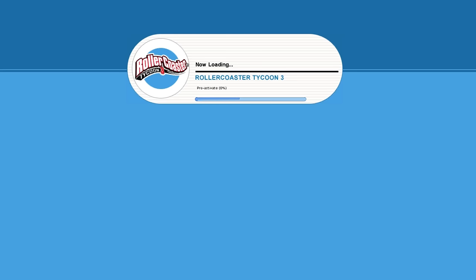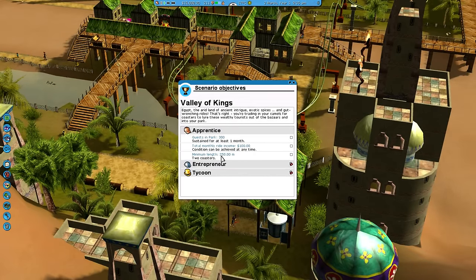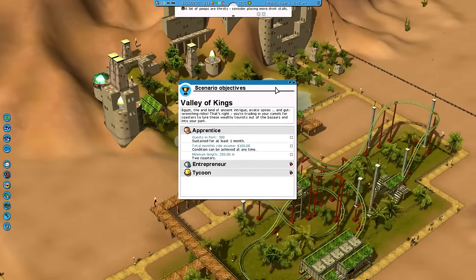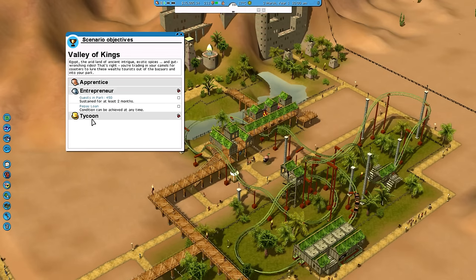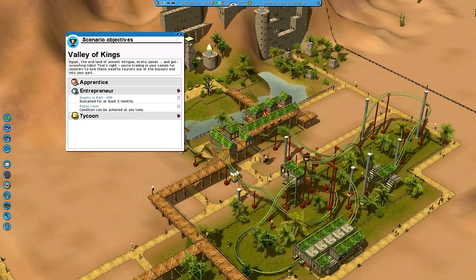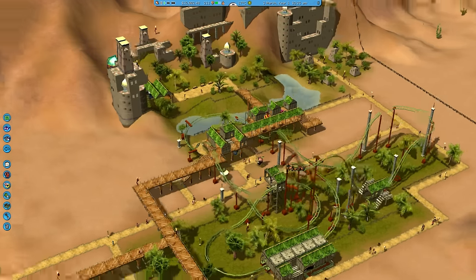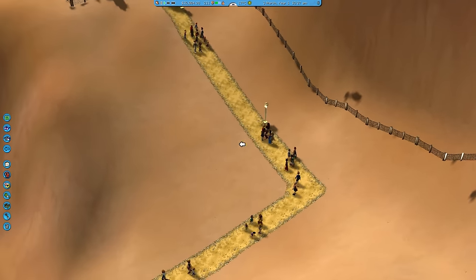Let's start a new game and see what we have to deal with. First, our objectives are: guests in park 300, total monthly ride income 200, minimum coaster length 250 meters. Judging by the length of the existing coaster, we only have to get one more coaster and a few more people in the park - pretty easy. But I'd like to go for tycoon: guests in park 600, 700 monthly ride income, minimum 250 meter coasters. We also have to repay the loan.